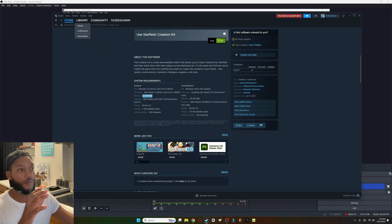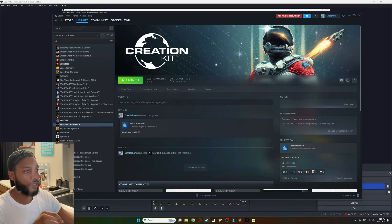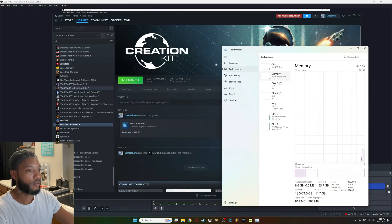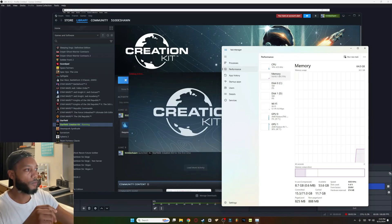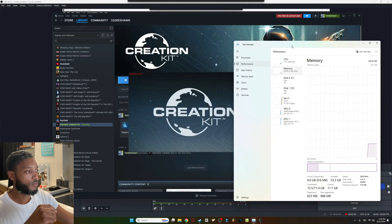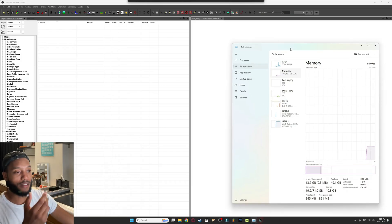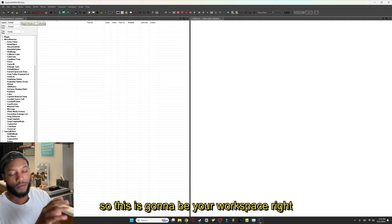After you've verified your RAM and got everything downloaded, go ahead and load up the Creation Kit by clicking here. We can watch the RAM go up in the process. It's already at 13 gigs and it's going to get even worse when you open up the cell.